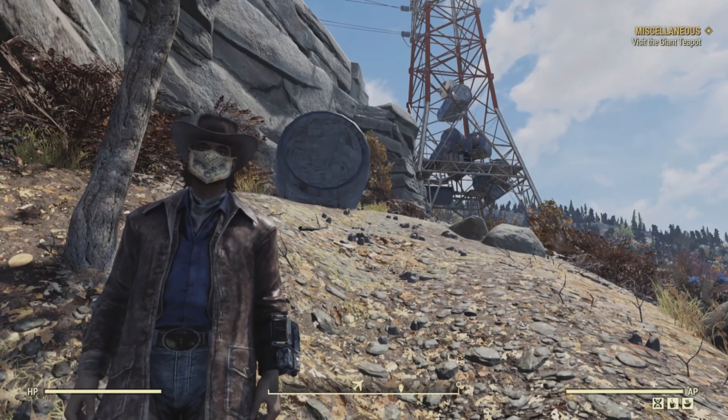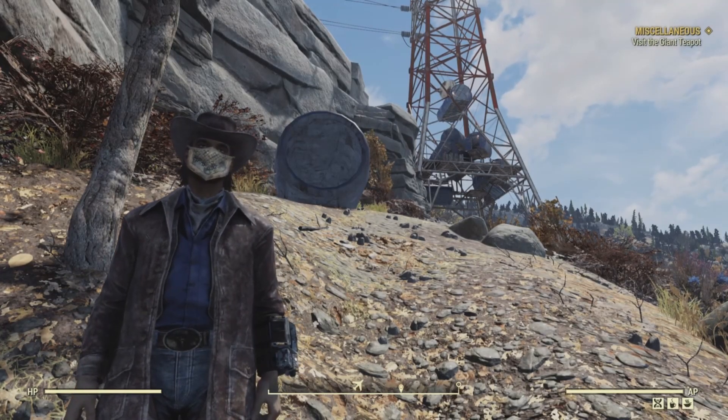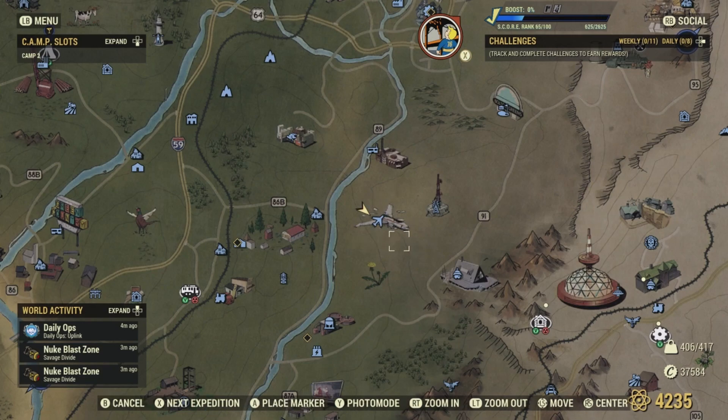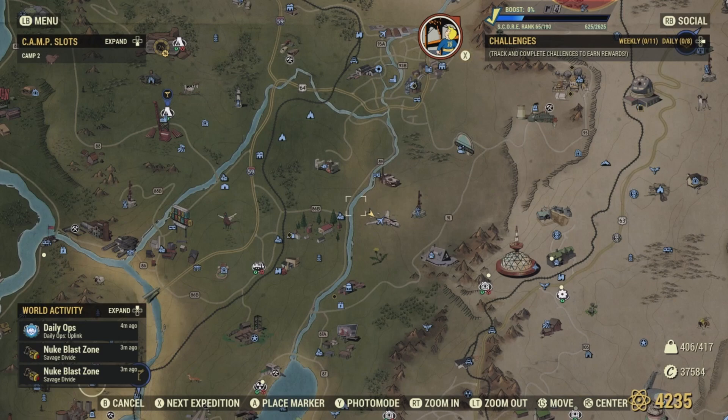Horizons Rest is in the forest region of Appalachia. It's a plane crash located in the forest area, directly north of the Taggart Water Treatment, south of Greg's Mine Supply, and west of Relay Tower HNB-112, as well as directly east of Helvetia.